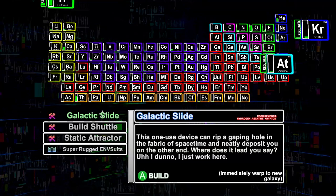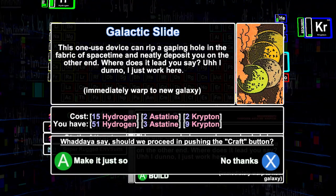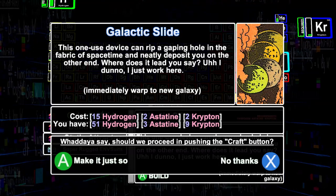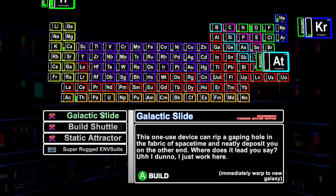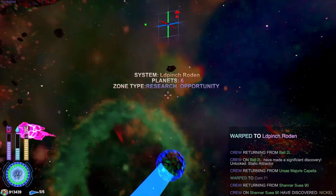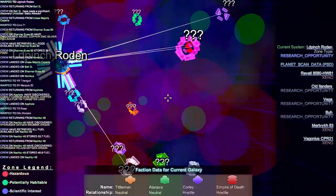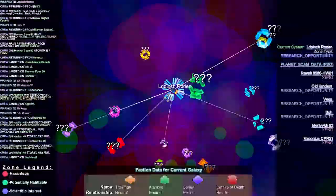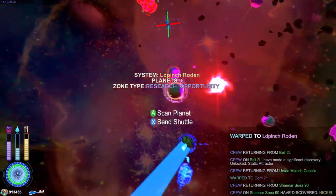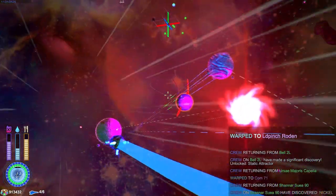Galactic slide — 'one used device to replicate the whole spider space time.' You know what, that seems like a reasonable thing to do. So now we are in a completely new galaxy with no connection to the last one. We did this for no reason other than to show you that it's a thing you can do.